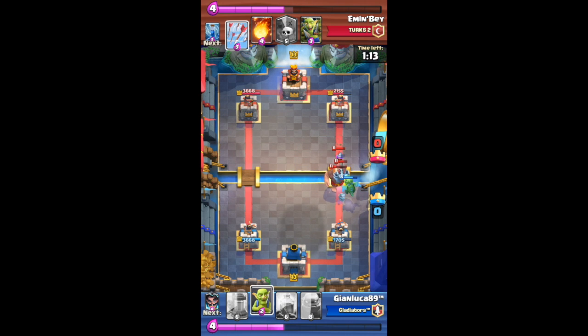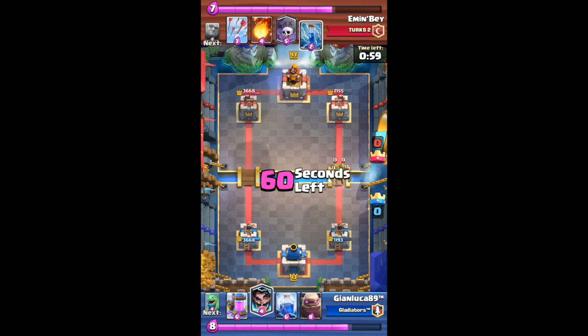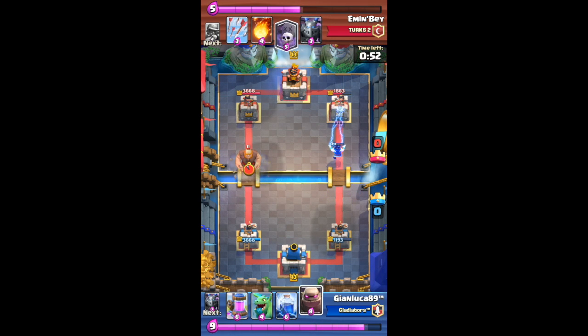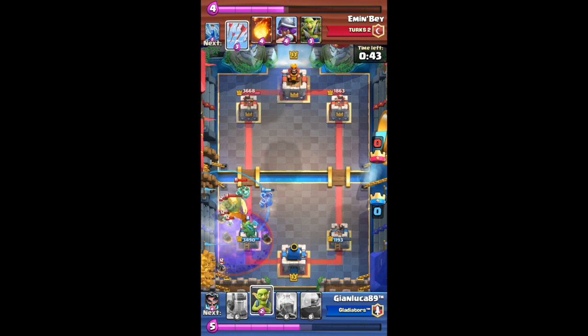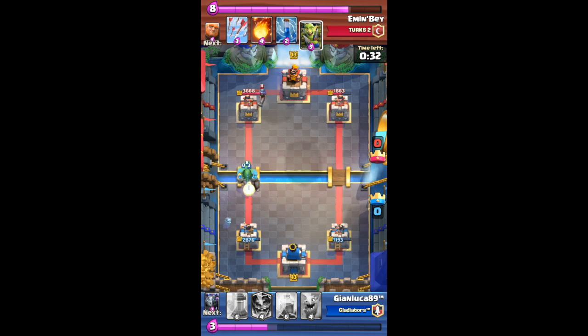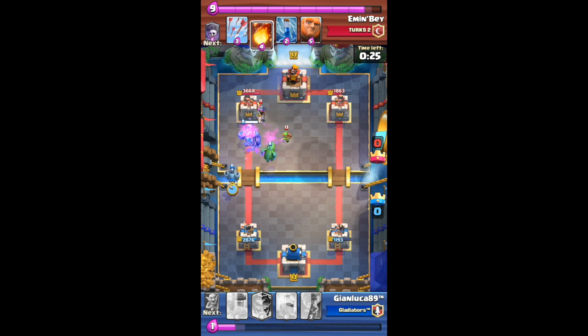Number 8 is leveling your cards — level matters. If you're going to use a Golem deck with a level 2 Golem, that's not going to work. And for number 7, deck and arena: if you're in Spell Valley, never use a deck with a bunch of hordes like Minion Horde or Skeleton Army, because you're being introduced to a bunch of splash damage cards that will crush you.